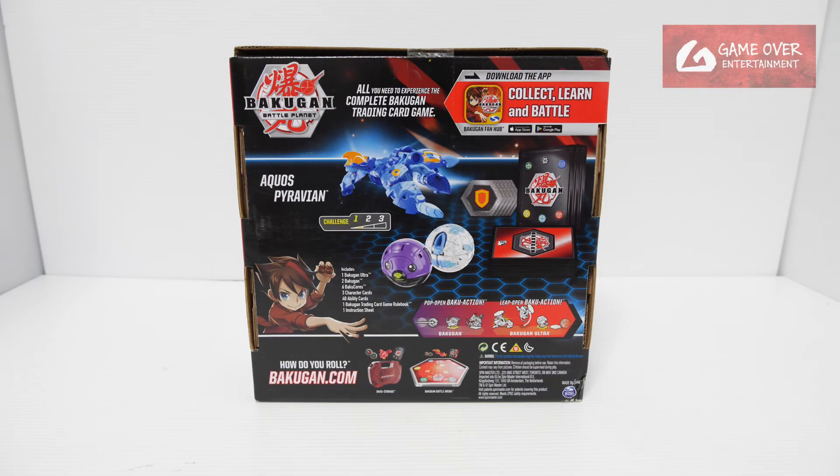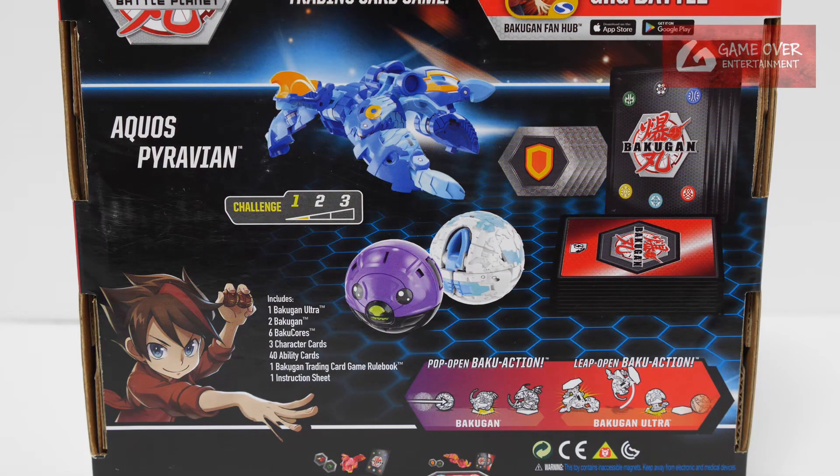It also contains Chaos Turtonium. Have a look at the front, have a look at the back. What's included is 6 Bakugan cores, 3 character cards, the 3 Bakugan, and a set of 40 cards.